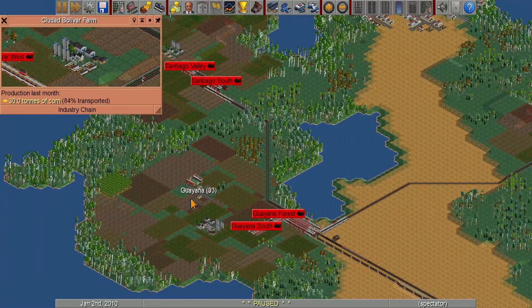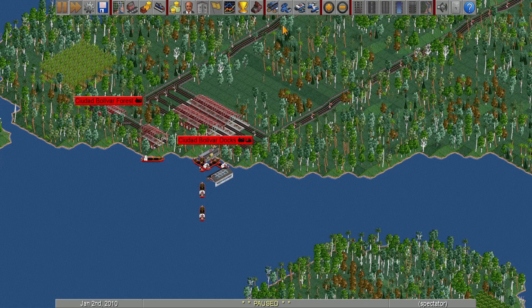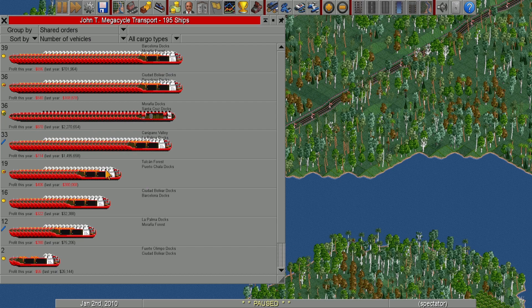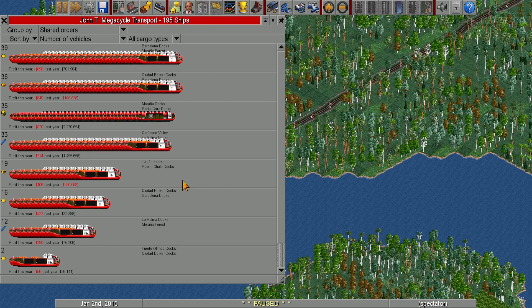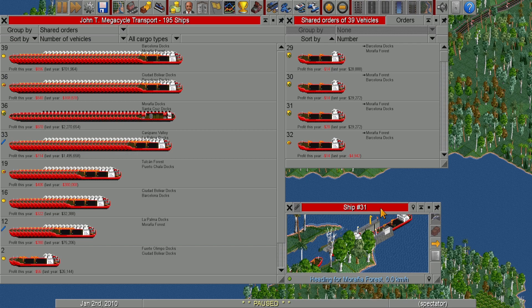Some cargo loads were around 180–190 tons, looking pretty good. Some routes didn't make great money — like corn routes were really difficult to turn a profit on.